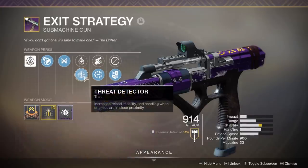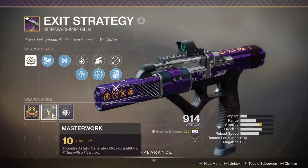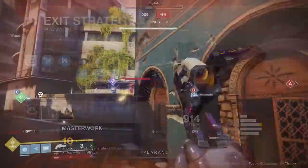Our other trait next to Surrounded is Threat Detector — a fantastic trait, actually one of my favorites for both PvP and PvE. You get an increase in reload speed, stability, and handling when enemies are in close proximity, and it adds stacks the more enemies you have close to you, which pairs perfectly with something like Surrounded. The weapon also comes with a plus 10 stability masterwork, so that stability in combination with Arrowhead Break makes this weapon pretty manageable.